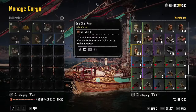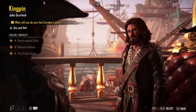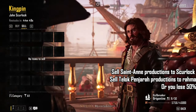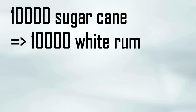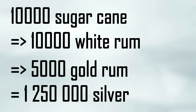Then use those tier 1 items to produce tier 2 items, like gold skull rum. Now that you have tier 2 items, move your cargo to your warehouse, take your snow to carry many items, fill your cargo with gold skull rum, and go to Scarlock. You can sell these for 250 silver each. Beware that if you sell rum to Rama it'll only be worth 125, so sell the items from the refinery in Santaan to Scarlock and the ones from Telok to Rama. As an example, with 10k sugarcane you can get 10k white rum, then 5k gold rum, and this can be sold for 1,250,000 silver to Scarlock.